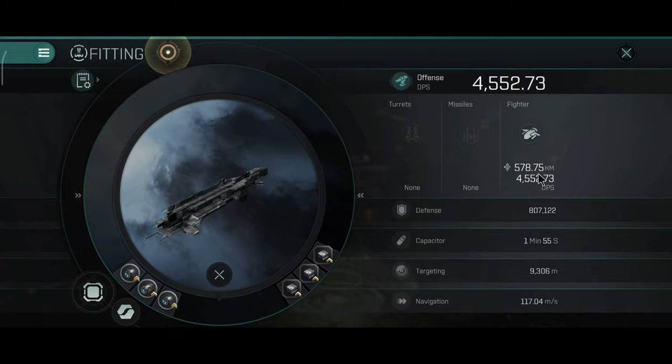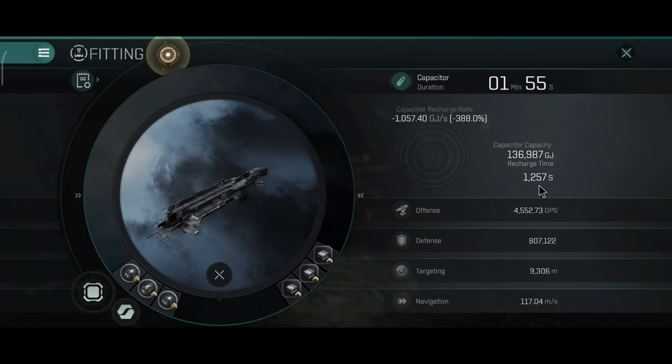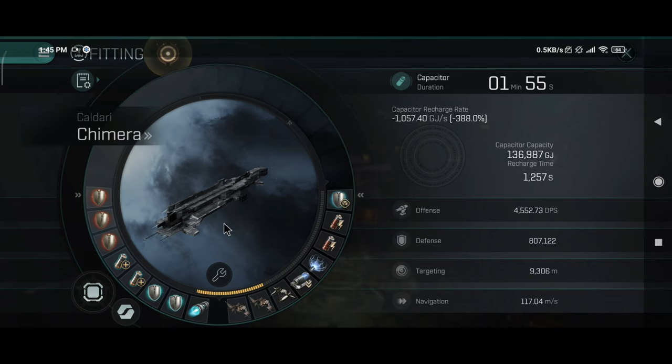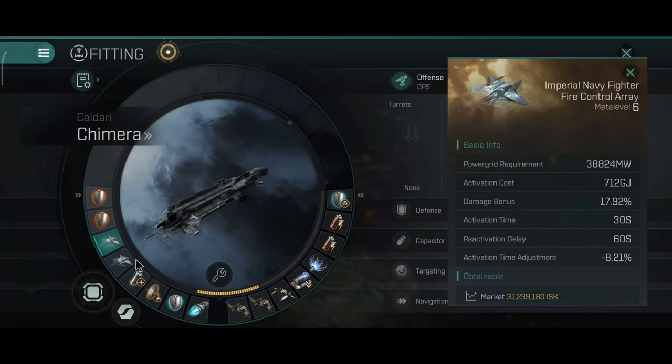I was very curious to see how much range I can get - 578 kilometers is the current fighter maximum range. The engineering rigs also have rig integrations, both focused on maximum possible capacitor performance: increased capacitor recharge rate and overall capacitor volume. It increased by 14 seconds, which does have an effect in longer battles. Now, the fit that I personally like to use on carriers is this one.